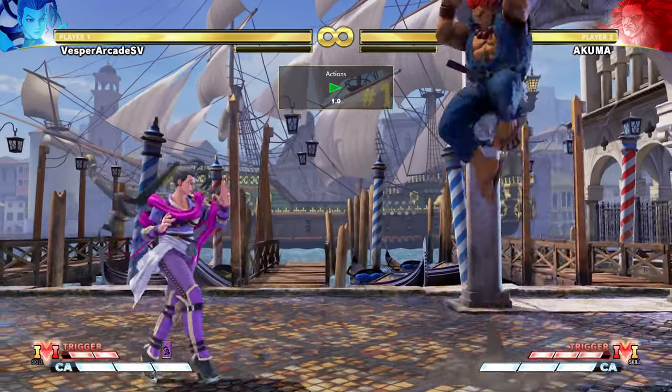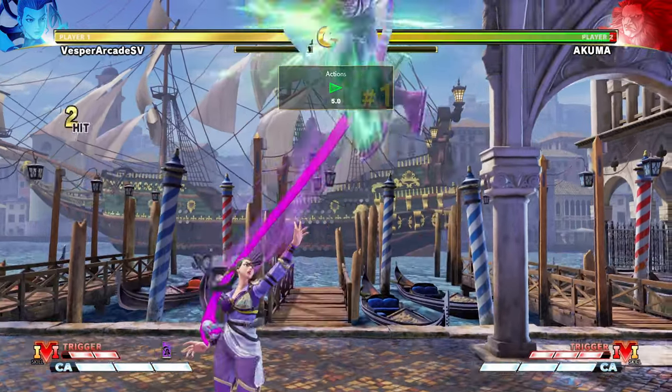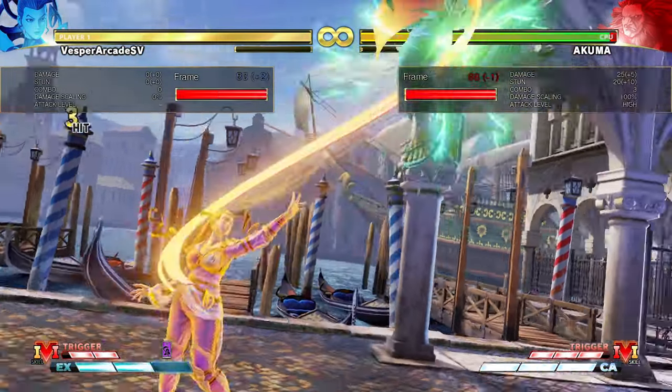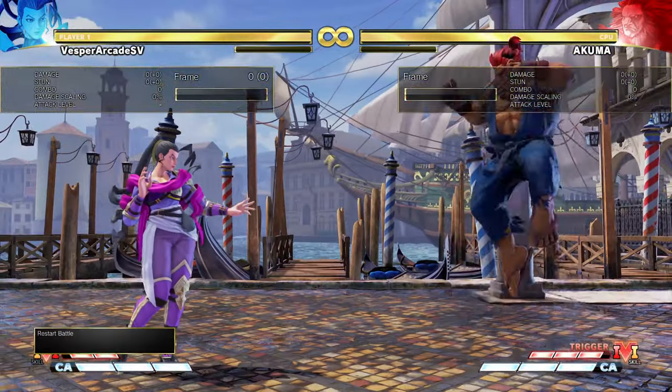Rose's go-to anti-airs are Crouching Heavy Punch and Soulbind. EX Soulbind does excellent damage, but Heavy Soulbind has superior range.